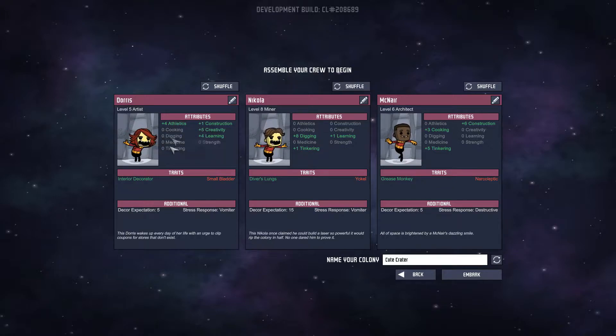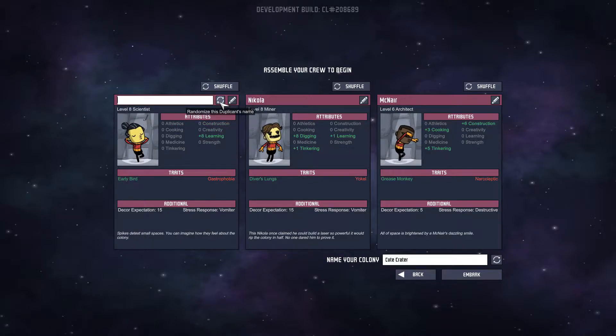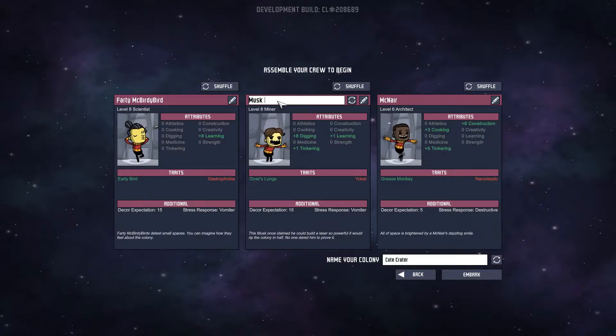We got Dollis - Dollis, interior decorator, small bladder. So basically she likes decorating and pissing everywhere, great. So let's pick a name, let's call him Farty McBirdie Bird. Hilarious. Musk - let's go Musk McNuggets.